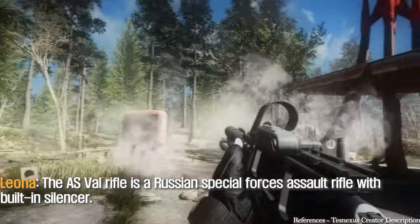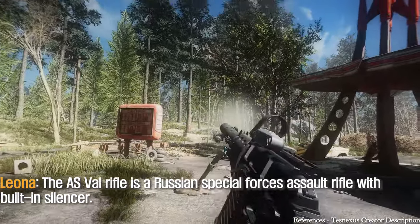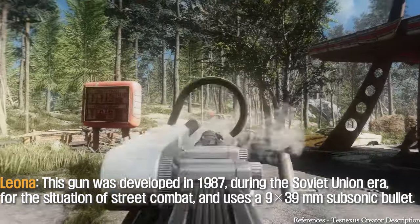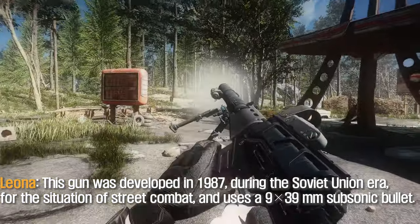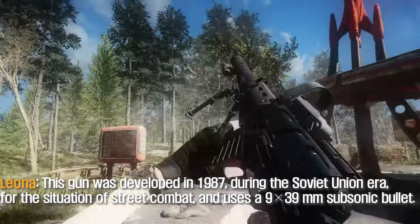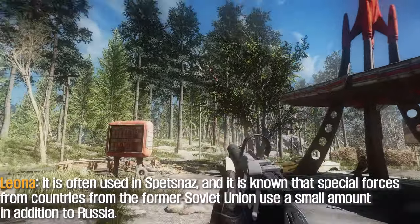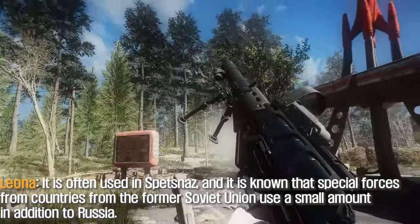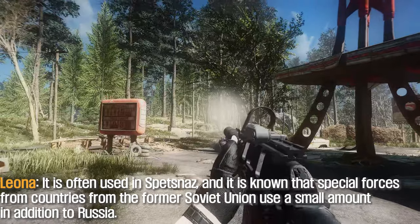The AS Val rifle is a Russian special forces assault rifle with a built-in silencer. This gun was developed in 1987, during the Soviet Union era, for street fighting situations and uses a 9x39 subsonic bullet. It is often used by Spetsnaz, and special forces in countries from the former Soviet Union also use it in small numbers, in addition to Russia.